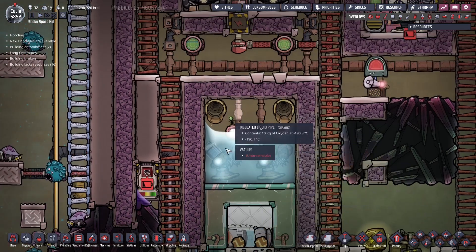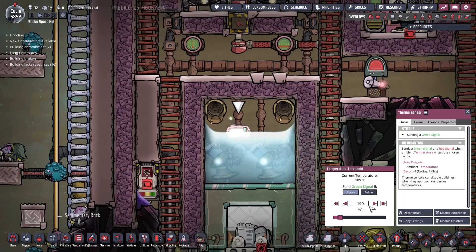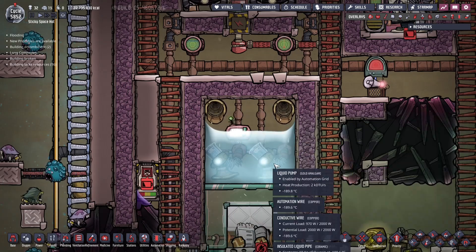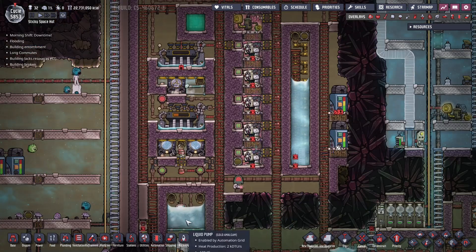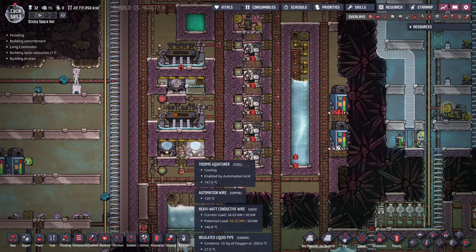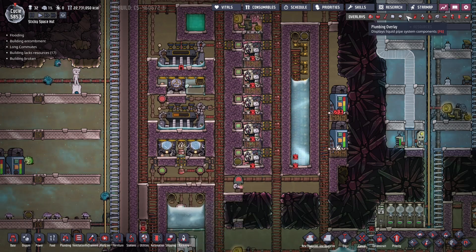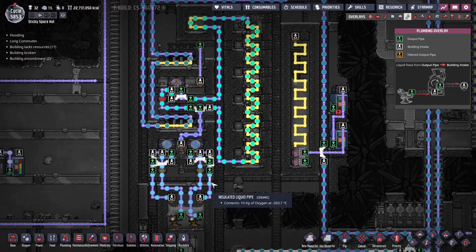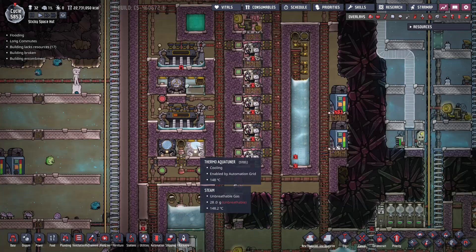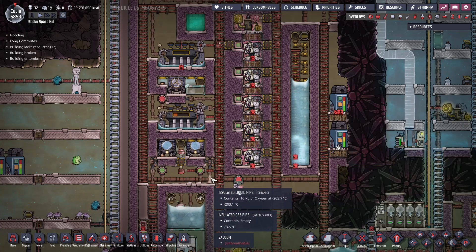The temperature in here is maintained by this thermal sensor. If it's above negative 90, these pumps kick in. So if the liquid oxygen is starting to get a little too warm, these pumps start pumping it out. This liquid oxygen down here is cooled essentially by itself, recirculating from this pump up through the aquatuner and then down out of the vent - two identical loops, one on each side. Looking at the plumbing, we've got ceramic insulated pipes with 10 kilos per second of oxygen at negative 189. The aquatuners only kick in if this is above negative 195, to prevent pipes from bursting from solid oxygen.